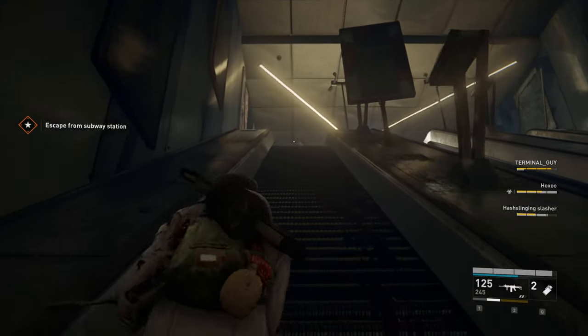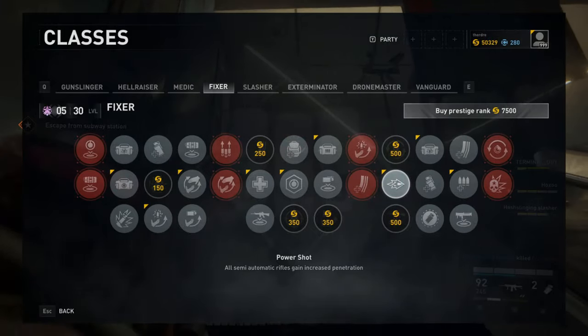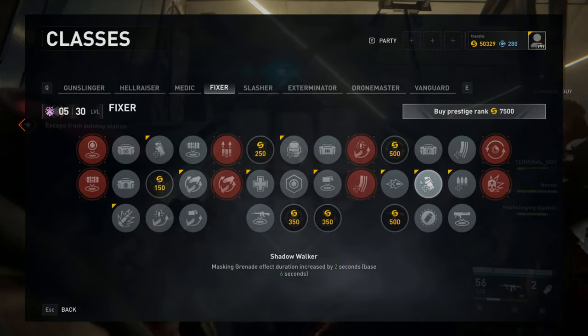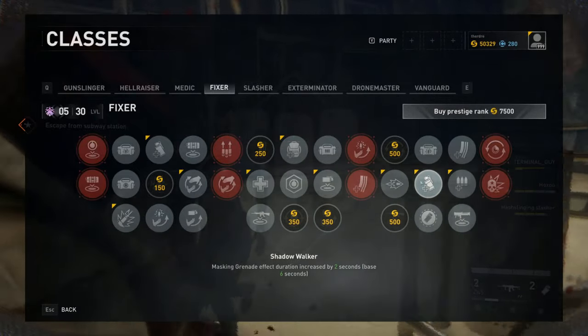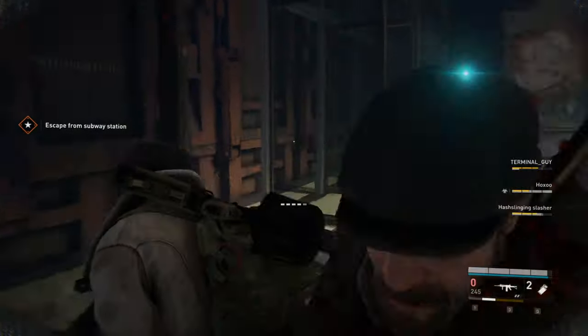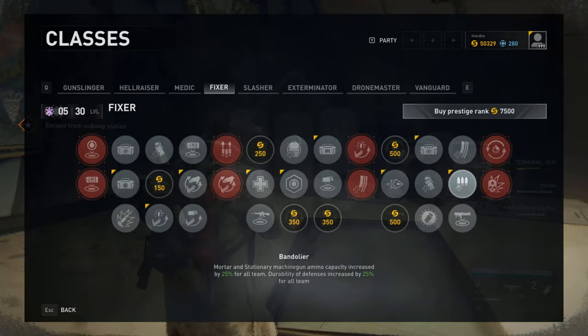For the next perk, again go with Power Shot, as the increased penetration will increase your DPS if you do use semi-automatic rifles. After that is Shadow Walker, which will increase the masking grenade effect by 2 seconds. Since the One for the Road perk nerfs your masking grenade duration, this will increase it enough so you'll have enough time masked to get out of a bad situation and reposition yourself. And for the last tier, again I go with Bandolier to buff all of my team's defensive kits.